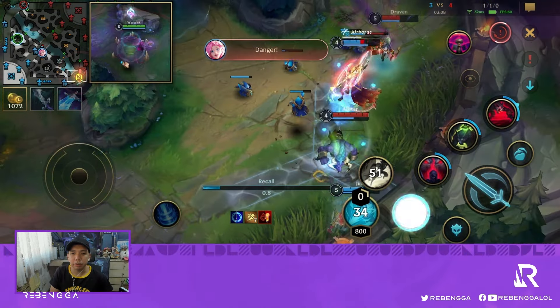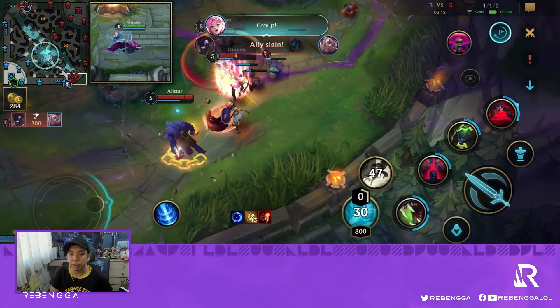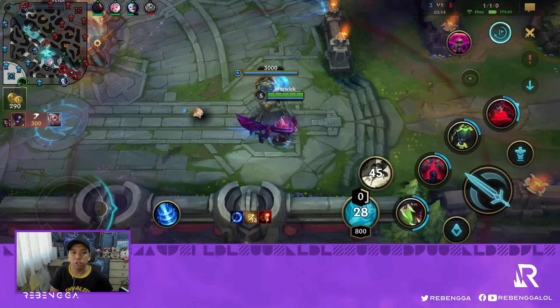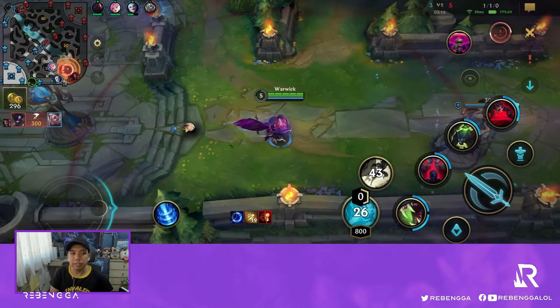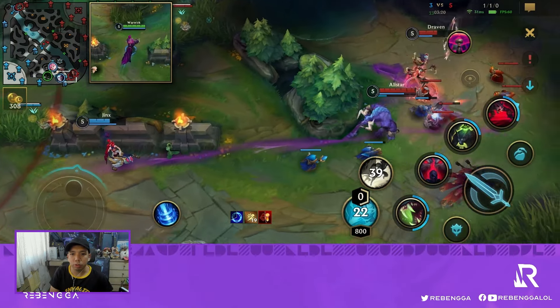My passive procs again, but I just want to go back to base. I buy my Sheen first, then immediately sprint towards the bottom lane. I see that Katarina's on the way, so I should be in position to go for a counter gank.